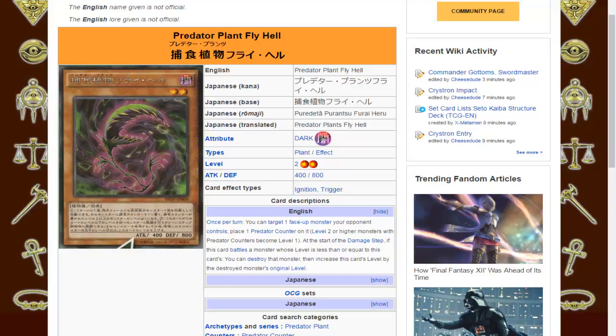The thing about Predator Counters is that it's written on a card — a counter itself does not have any effect. Sometimes with other counters it's like, when an opponent's monster has 3 spell counters, you can do something. But Predator Counters, like the A Counters used by the Alien archetype, have an additional effect. However, that effect can't be written on the counter — it has to be written in the rulebook or on a monster card, and in the case of Predator Plants, it's written on the monster.